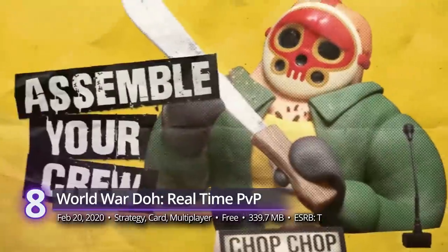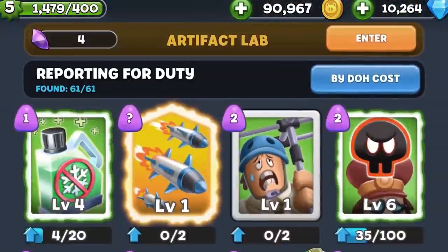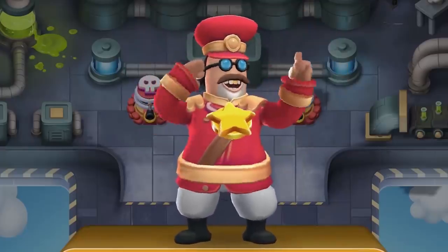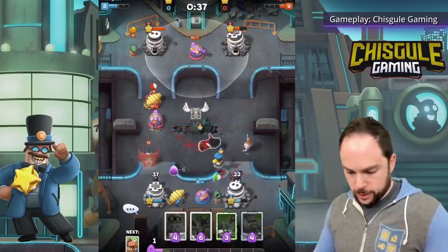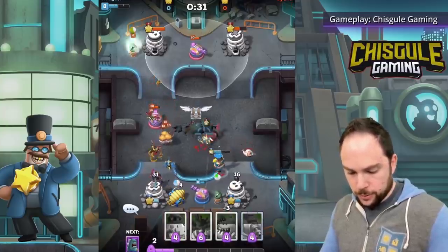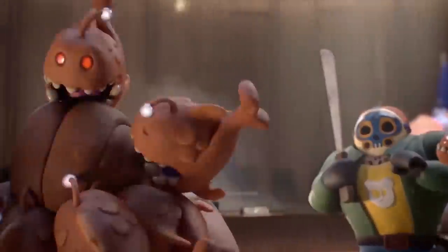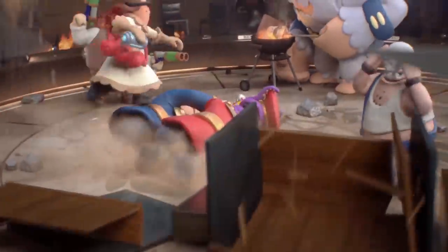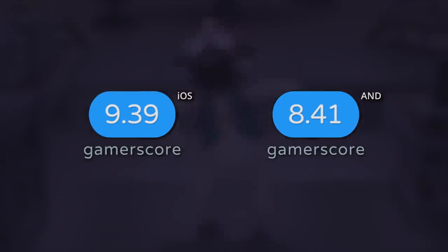Number 8: World War Doe — Real-Time PvP. The 3D goodness continues with a strategy card game from Jam City. Following their previous puzzler hits, World War Doe is entirely different from their usual repertoire. As a game about a world war of clay citizens all exploding and wrestling for control, it definitely feels more grown up. Seeing as they're dancing, dabbing, and destroying their way to victory, it's not by much. The Clash Royale mechanics you love are updated into a wacky, modern Play-Doh world, and it might just be what you need. World War Doe receives gamer scores of 9.39 on iOS and 8.41 on Android.